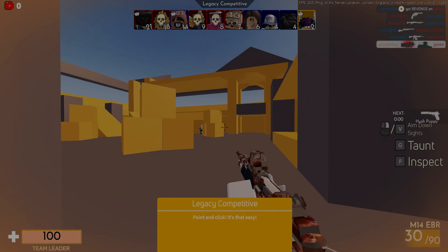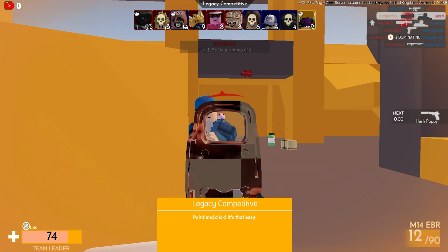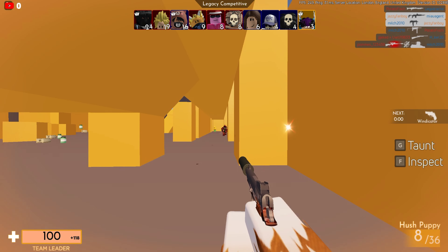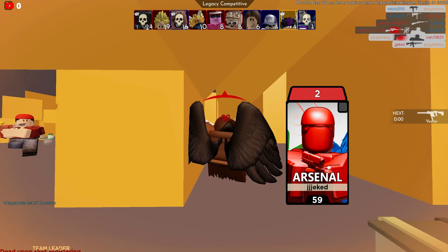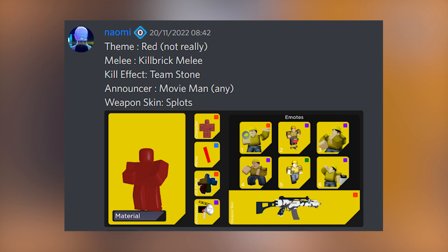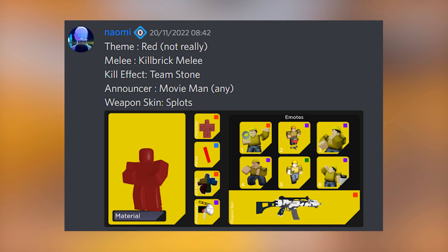Like I said, top weekly loadouts consists of melees, kill effects, announcer, weapon skin, and of course skin. First up we have Naomi, whose theme is called 'Red' (not really). Their melee is Kill Brick, kill effects is Team Stone, announcer is Movie Man (any), and weapon skin is Sploits. The skin is called Brick Battle — I really like how it's all themed around bricks: Kill Brick, Brick Battle. Well themed, GG on that one.